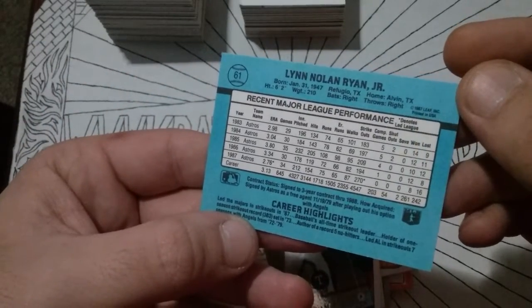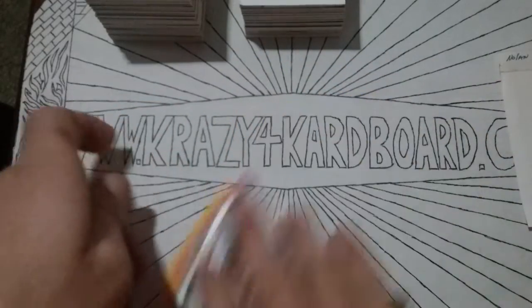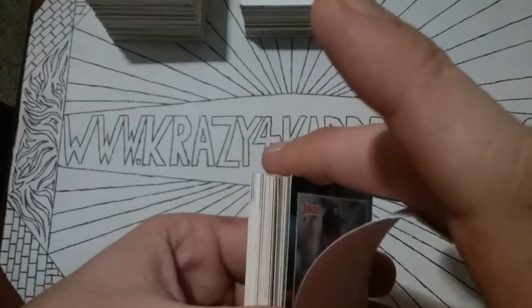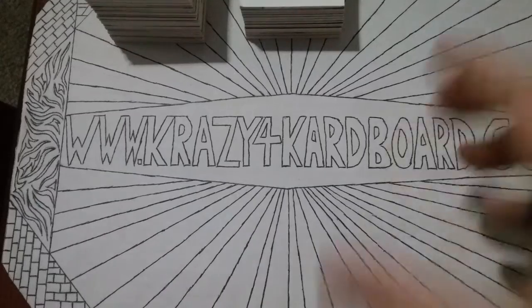1990 — twilight years there. There's another one of those Leaf Donruss doohickeys, and another '88 Donruss. Says '87 Leaf, but who cares? It might be worth 25 cents, I doubt it. Alright, let's get to the Albert Pujols section.